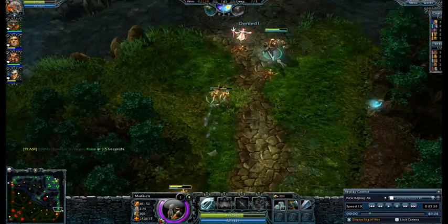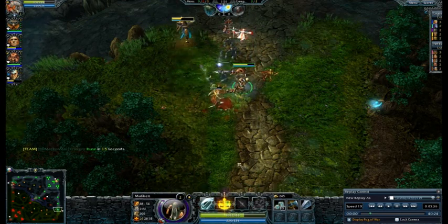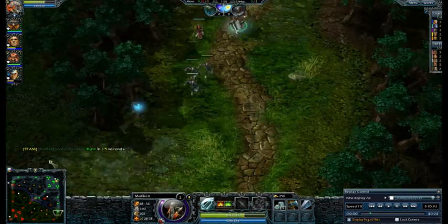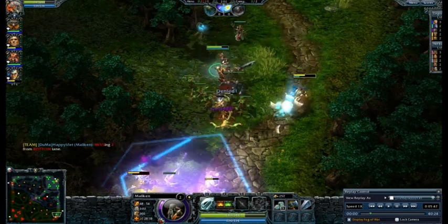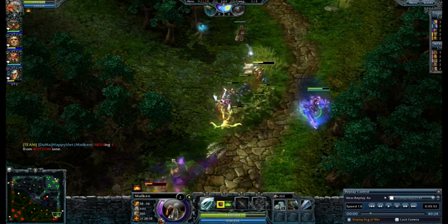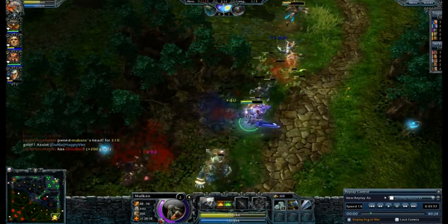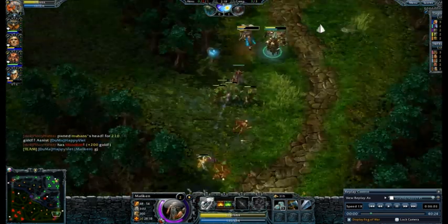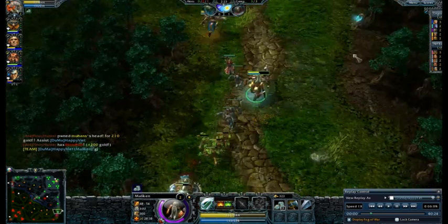I'm staying true to laning and last hitting. Vindicator is doing a pretty good job of harassing them. I give the ping for the kill, and there I throw a sword for the damage we need for the bloodlust. Woo! Bloodlust. Good job on Vindicator's part on harassing and staying aware of where everyone was.